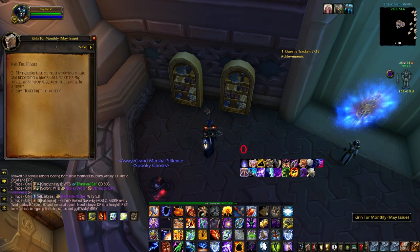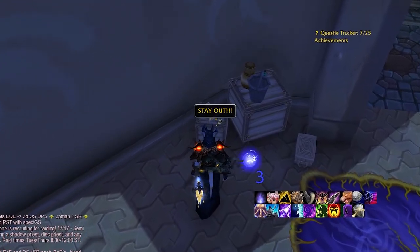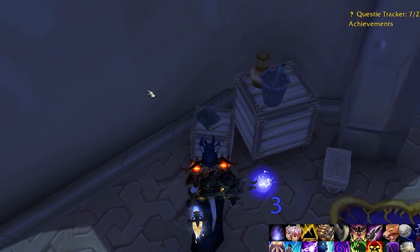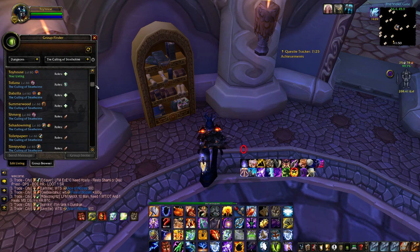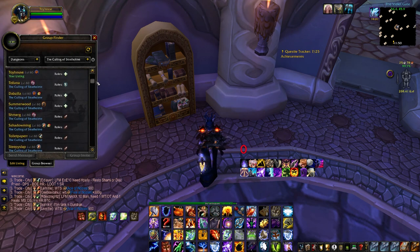If you check every single spot and didn't find a single book, you can also try changing your layer. It's not a bad strategy to join a Looking for Group while sitting at a book spawn, to attempt to find that book before you go run a dungeon once you get invited. I've had that work for me too — very useful strategy.